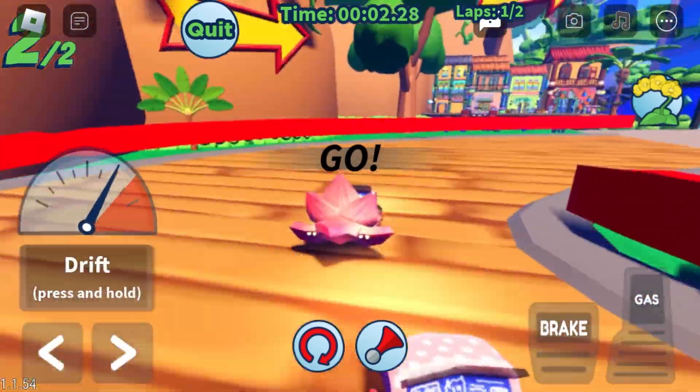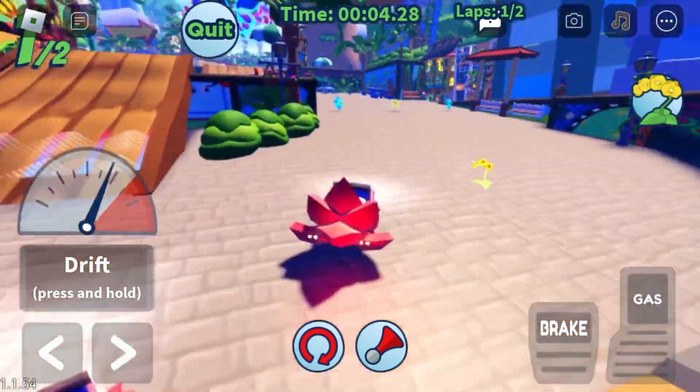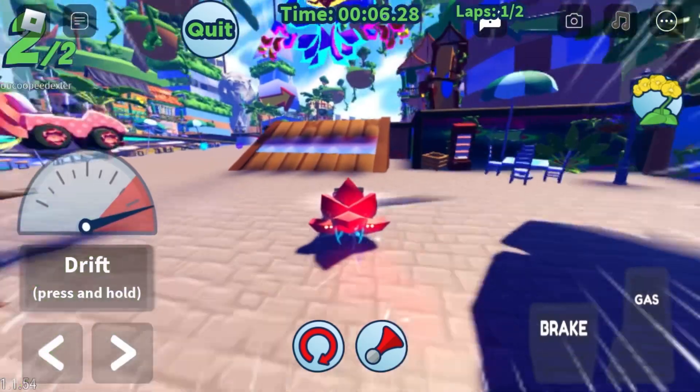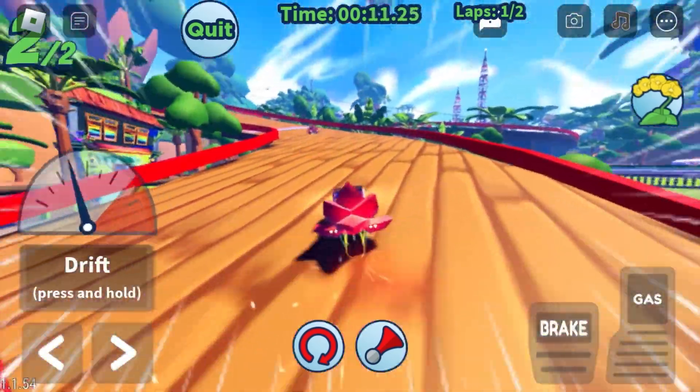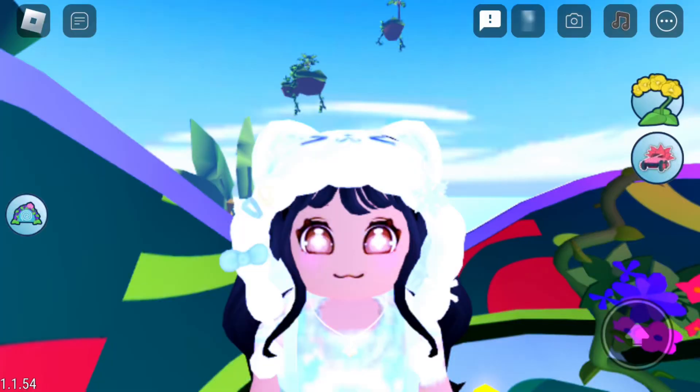To get the cable car accessory, what you need to do first is race twice. You don't need to win, nor do you need to race with another person in order to get the item. Just complete each race. Once you've completed both races,